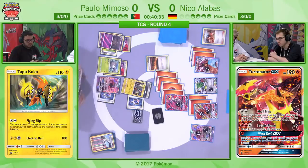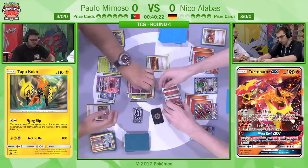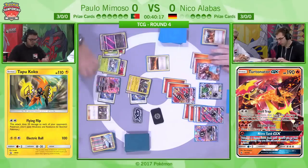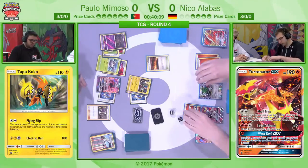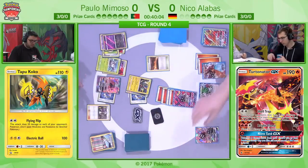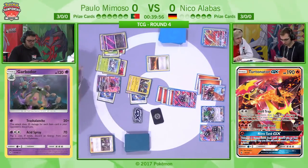He's debating that last energy — if he puts it on the Ho-Oh, a Choice Band Tapu Lele would hit for enough damage to get the KO. He ends up putting it on the Turtinator. Of course Bright Flame discards two energy, so you put four on there, discard two, and then the next turn you just have to attach one to Bright Flame a second time. He feels safe enough — there's not too many item cards in his discard pile, so he's got plenty of mileage from this Turtinator.